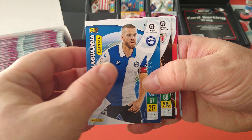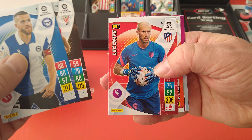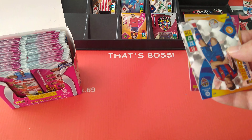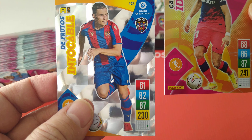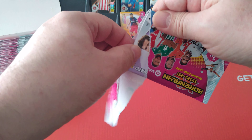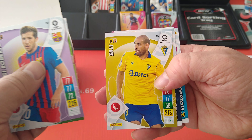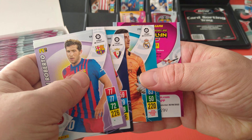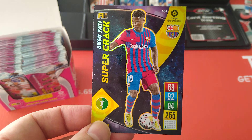Captain for Alavés, Berenguer for Bilbao, keeper Atletico Madrid, Mallorca. Special cards — Idolo Carrasco for Atletico Madrid, and Frutos for Levante. Sergio Roberto, Tello, Bali, Osasuna, Courtois. And a supercrack — Suárez, our first of the opening! Nice one.